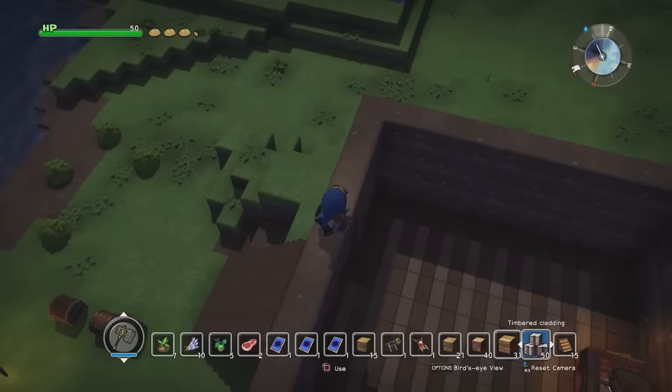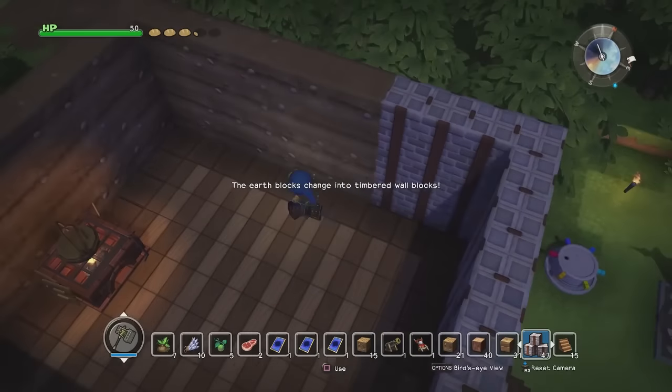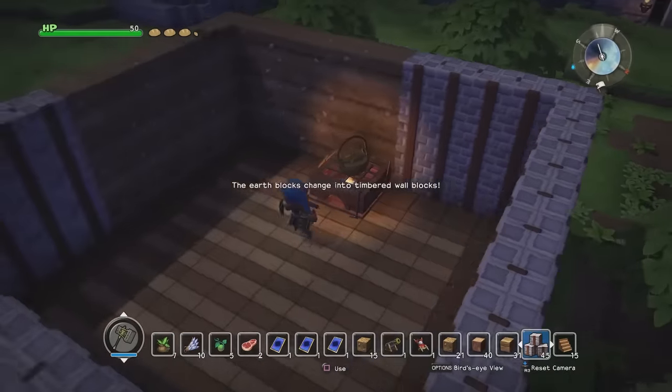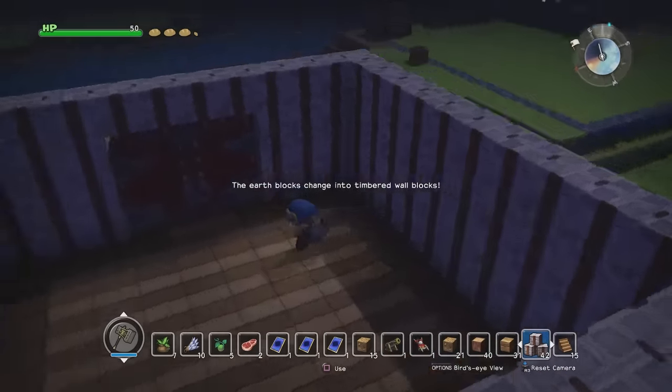Yeah, we're gonna need windows on this - we'll do that later. All right, timber cladding. I don't know if I made a restaurant or a fortress. Looks nice though. We'll have to put the tops on and get some better lights in here. And windows - windows are very important.